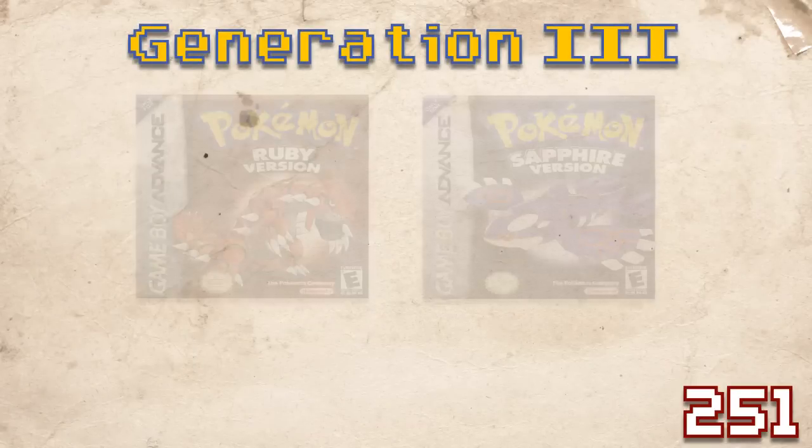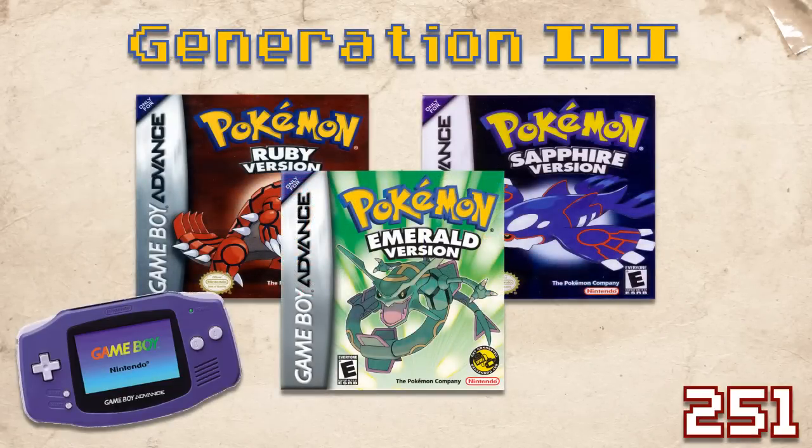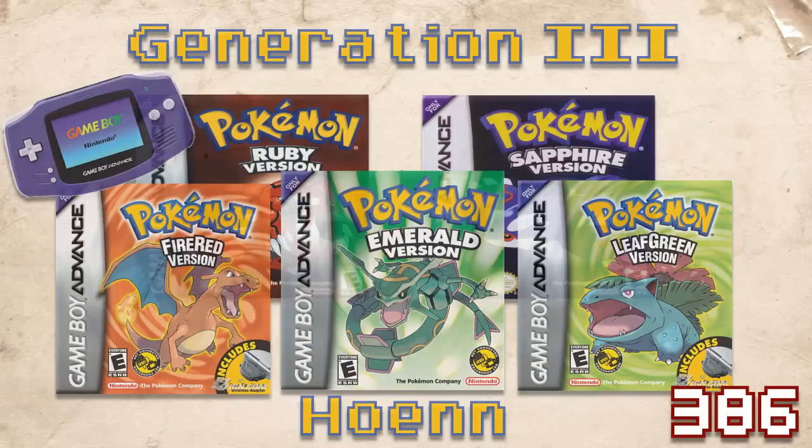Generation 3 brought us Pokemon Ruby, Pokemon Sapphire, and Pokemon Emerald, this time for the Game Boy Advance. We saw the addition of 135 Pokemon, climbing the national Pokedex up to 386 and adding the Hoenn region to the world map. In addition, Game Freak released updated remakes of the first generation games called Fire Red and Leaf Green, a nod to the Japanese releases. These games underwent a graphical update for the Game Boy Advance and were updated to contain all of the mechanics of the third generation, as well as all 386 Pokemon current as of that point.